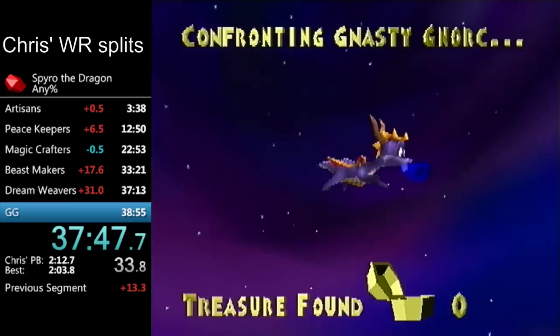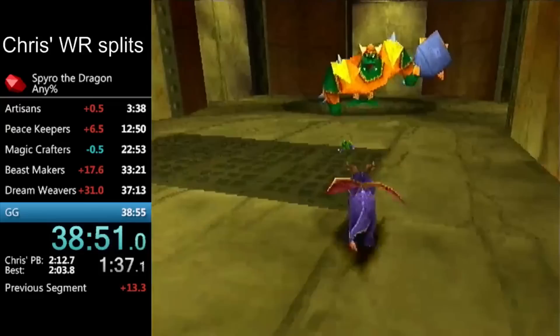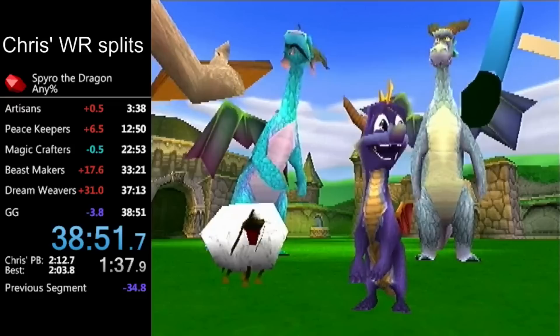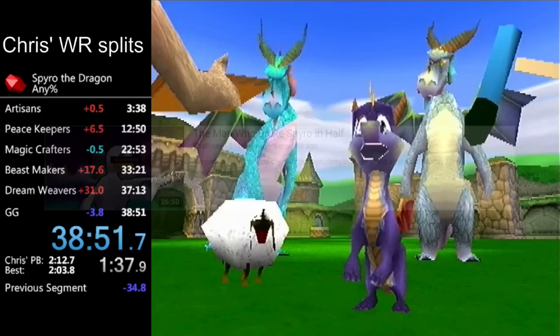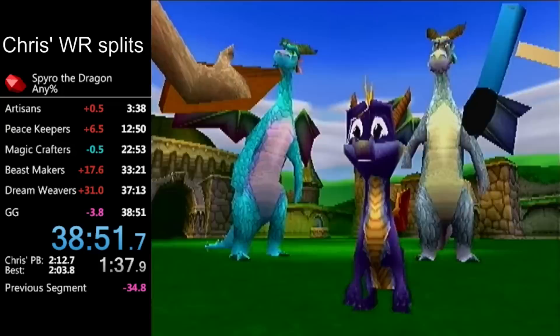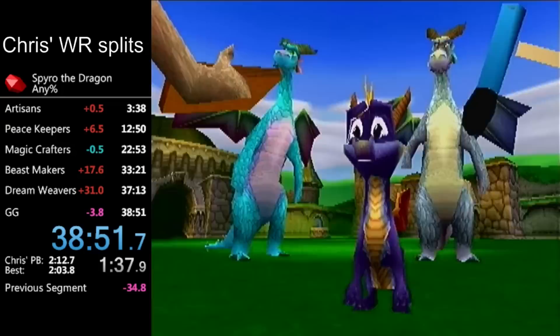He does it first try and then goes on to secure a new world record that would be unbeatable for over 3 years. Did I mention Tuval was the one who found this trick in the first place? Just for context as to how hard this trick is, it's never been replicated first try in any Any% run since this, which was 5 years ago. This run was undoubtedly ahead of its time, and it still remains a top 3 time to this day. I would recommend watching the Rickster's video about Tuval — the man who broke Spyro in half — which also covers his finding of Gelato Beach Skip in Super Mario Sunshine, a game he doesn't even run.